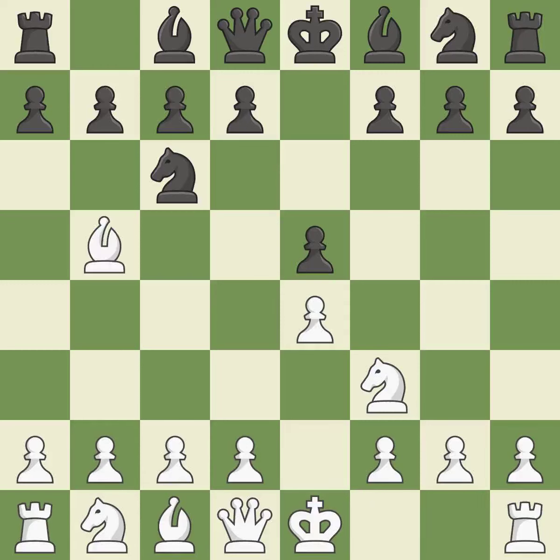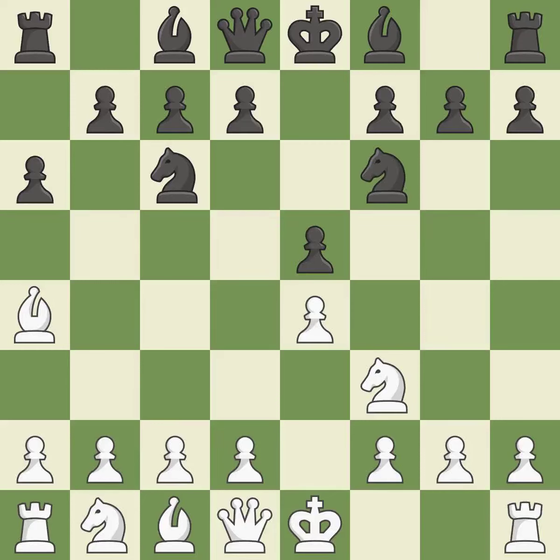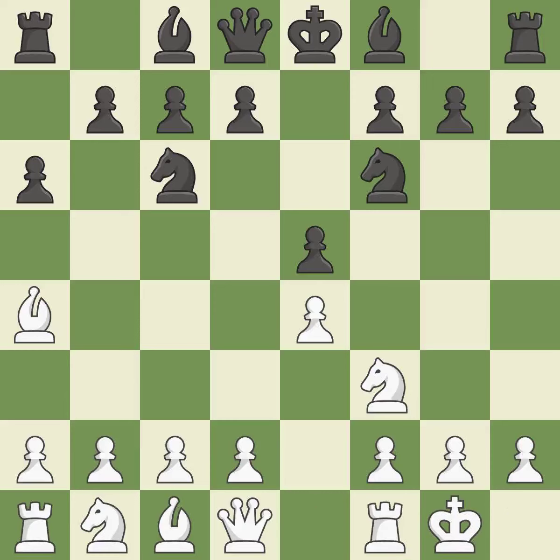The Rui Lopez opening develops the Bishop to immediately attack the Knight on c6, the lone defender of the e5 Pawn. A6 forces the Bishop to choose between exchanging and withdrawing. Ba4 safely retreats the Bishop while keeping pressure on the Knight. Nf6 attacks the undefended e4 Pawn and develops the Knight. Castling gets the King out of the center and prepares to develop the Rook to e1.